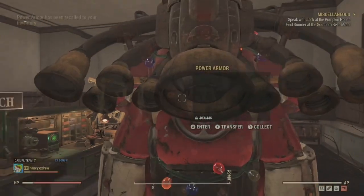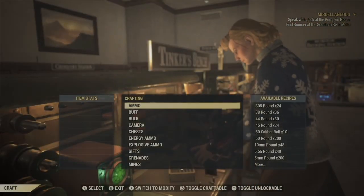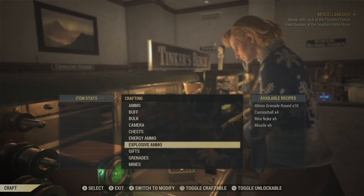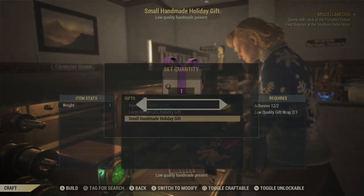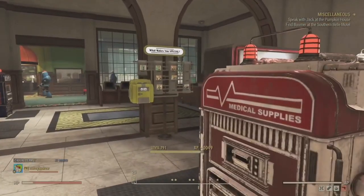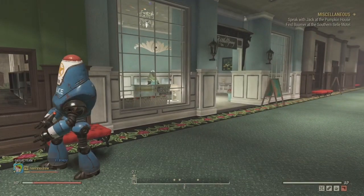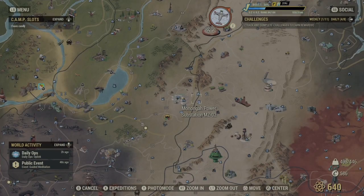You can head to the tinker's workbench — I forgot I was in my power armor — and craft those gifts. It's just under gifts. I've got a couple. Unfortunately, Super Duper does not work on the gifts. Once you've exhausted the vendors at the White Spring, there are other vendors that sell the gift wrap as well.